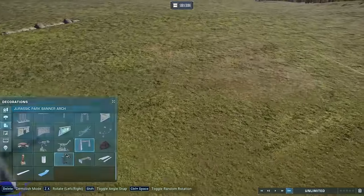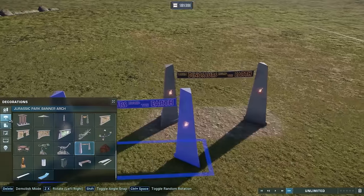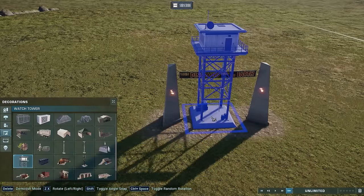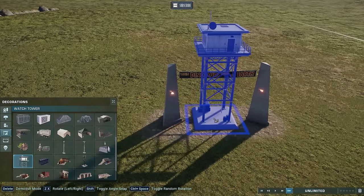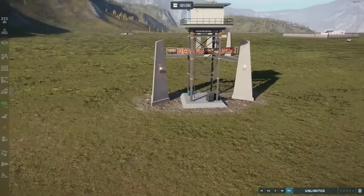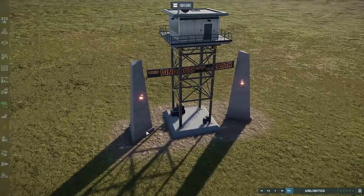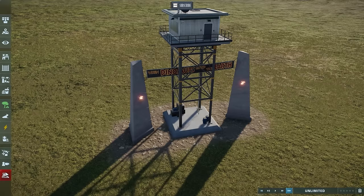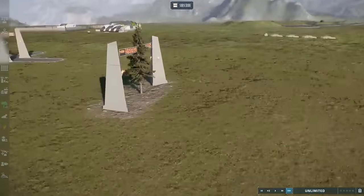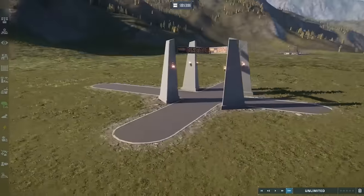It doesn't just work banner-to-banner — you can clip other things into it, like this skinny piece. I'm not quite sure yet how you would use it, but I'm giving you the tools and I'd love to see what you can come up with. As long as the item fits between the two concrete pillars and is tall enough, you can get it to clip in. I think this is pretty cool as a little intersection.